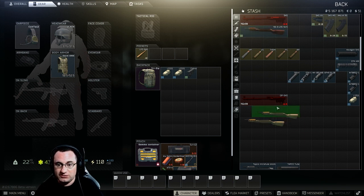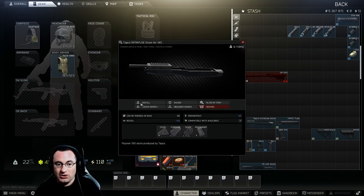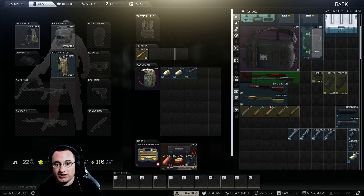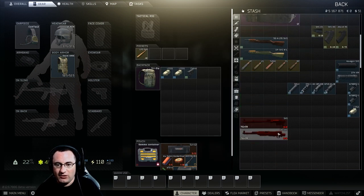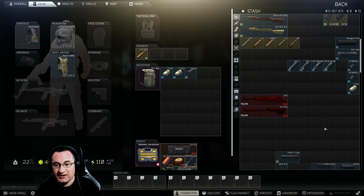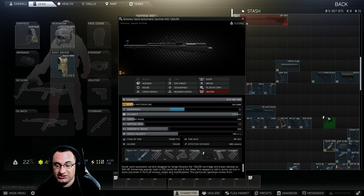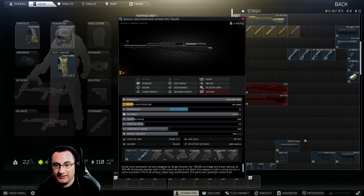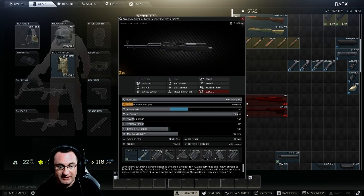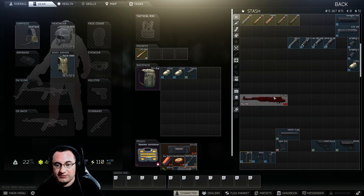Your next option is the Tapco stock. This can go on both the SKS and the OP-SKS. The ability to put this on an SKS is actually the only way you can put a sight on a standard SKS — you can put a red dot all the way up front. I personally don't love it, but some people do. With the Tapco handguard you actually need to install the tube as well.